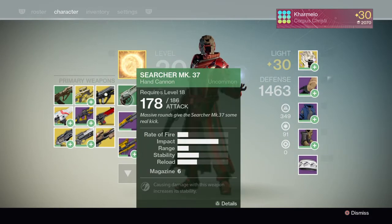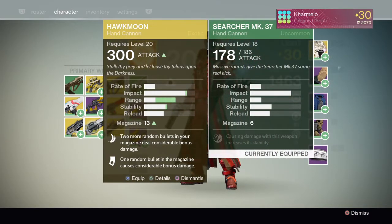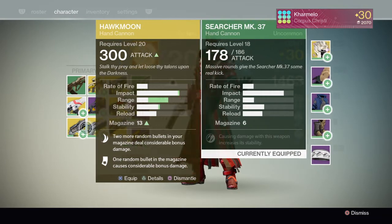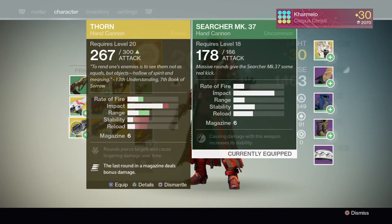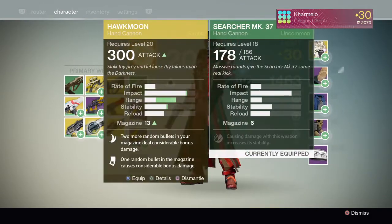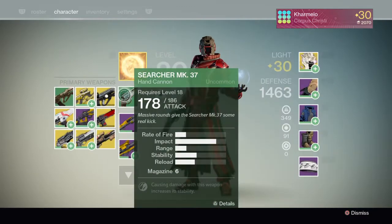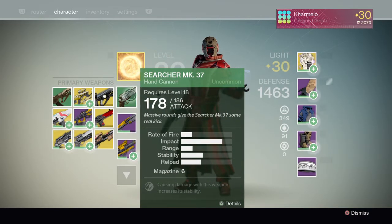So right now I'm going to try out the hand cannon — the Searcher MK-37. It's an uncommon cannon, it's really easy to get. However, I will compare it to the Hawkman, which is the PlayStation special, and the Thorn, which is an exotic one that you get from a bounty. Both of these have different stories, so they're going to sound a little bit different in comparison, since most hand cannons sound the same.